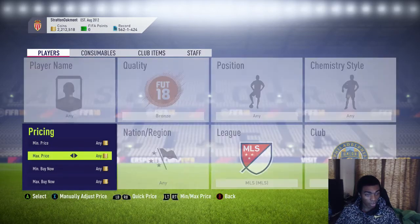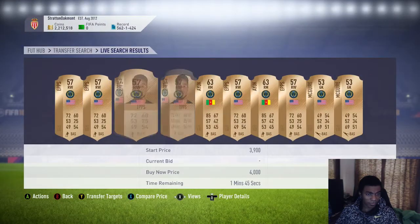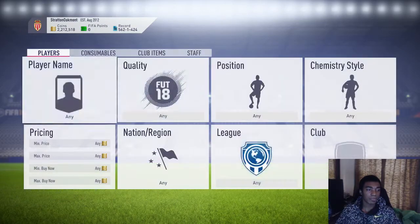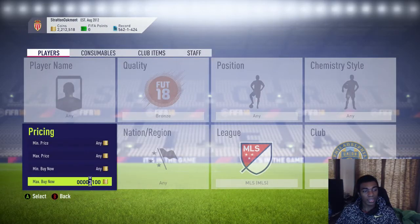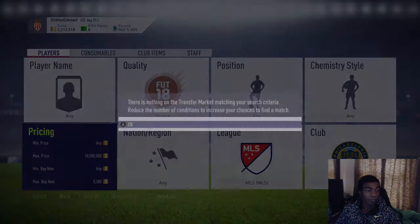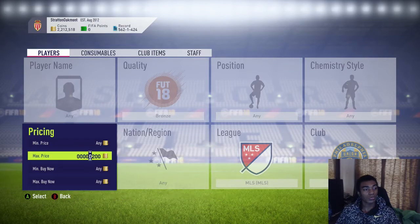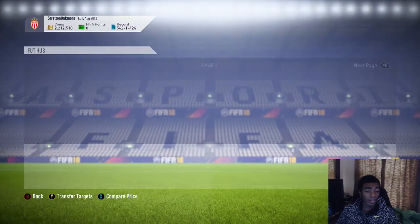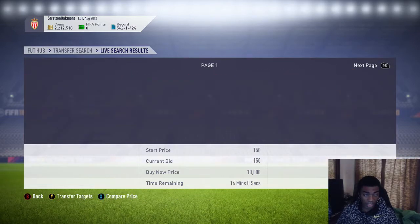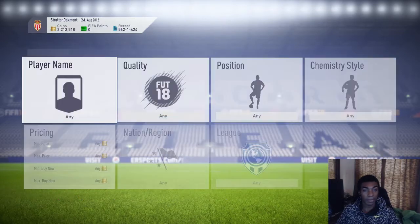The bronzes from Philadelphia Union are also going for close to 4,000 coins — maybe 3,900. Same thing: go down to 3,200 on the snipe. If you can't win any on the snipe, go bid on them at 3,200 coins. Start slow-bidding these cards up. There are a lot of them — you'll win some, lose some, but you'll make profit.